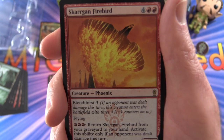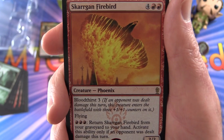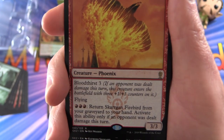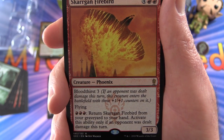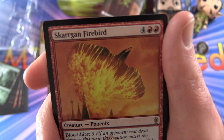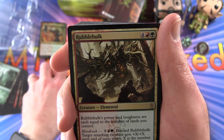It has Bloodthirst three — so if an opponent was dealt damage this turn, this creature enters the battlefield with three plus one, plus one counters on it. It has Flying, and for three mountains, return it from your graveyard to your hand. Activate this ability only if an opponent was dealt damage this turn. I'm liking this deck more and more with each passing card.